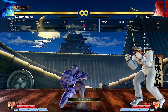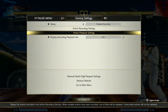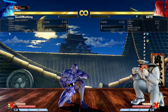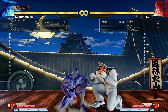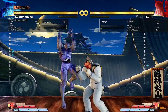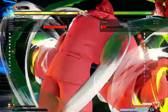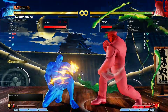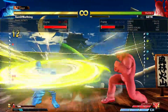Here is how I practiced it essentially. What I did was I went into practice mode and recorded the dummy jumping up and then doing low forward. And then I recorded the dummy jumping up and holding back to block immediately. As you can see on the player one side here, what you do essentially is neutral standing light kick, which is the only way to make that come out right there.